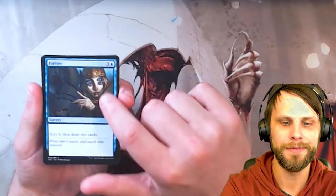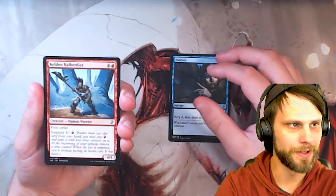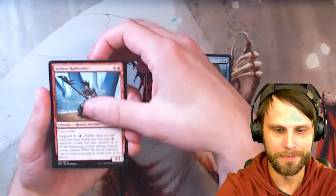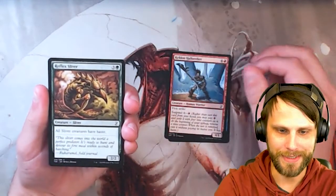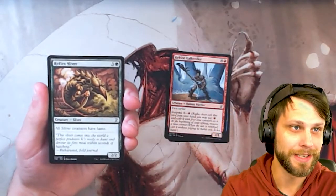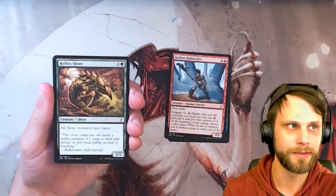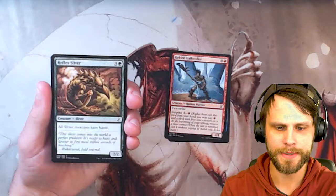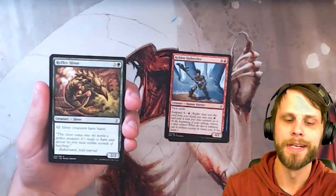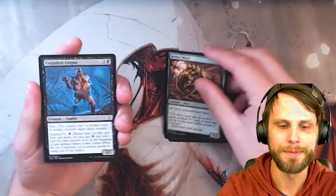We've got 4C — I love this artwork. Helberter, I love this card as well; it features that suspend mechanic, which is always a fun time. Reflex Sliver. Obviously, one of the big pulls in this set is Sliver Legion, which is sitting at the top right now. But there's also quite a lot of other things — Thoughtseize, Chalice of the Void, Tarmogoyf — a lot of old school cards. Representing that Sliver tribe is always a fun time.